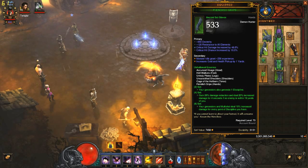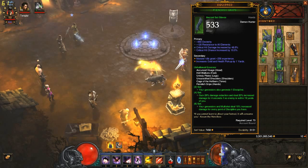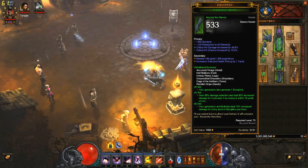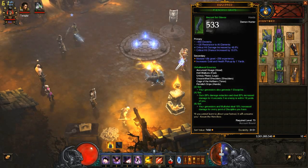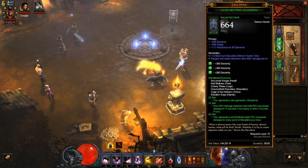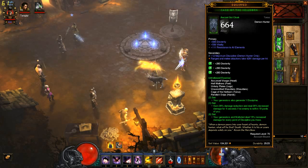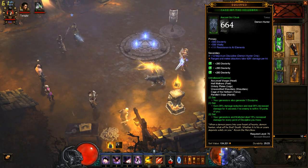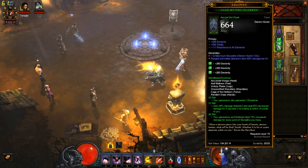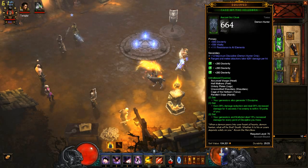Gloves — again, Dexterity. The 2 most important ones here are Crit Hit Chance and Crit Hit Damage. You could add Resist All, Vitality, Reduce Resource Cost, or Attack Speed. For the Torso, same thing — you're going to want Dexterity, Vitality, and Resist All, but most importantly that secondary stat of plus 12 maximum discipline. Remember, every point of discipline we have increases our damage by 15%.